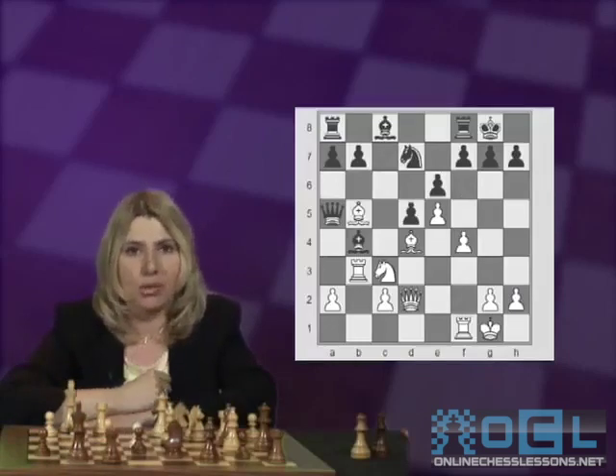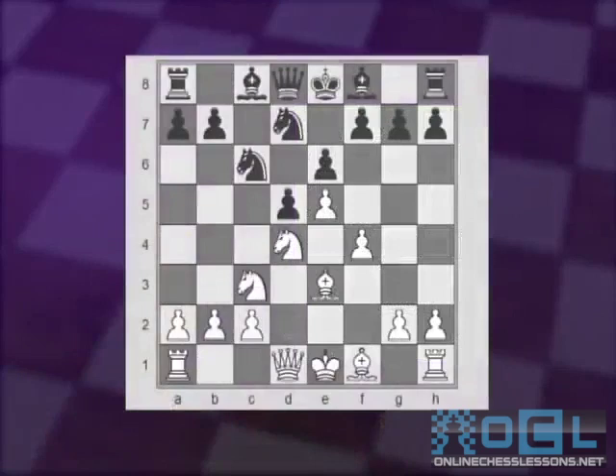I'm not sure if it's more, but it's certainly an interesting line to investigate further. The other more solid option for Black is to play Bc5, then Qd2, and now castle.